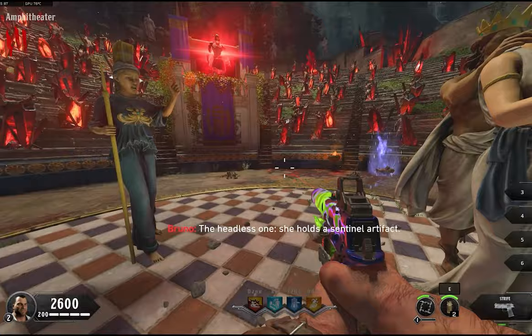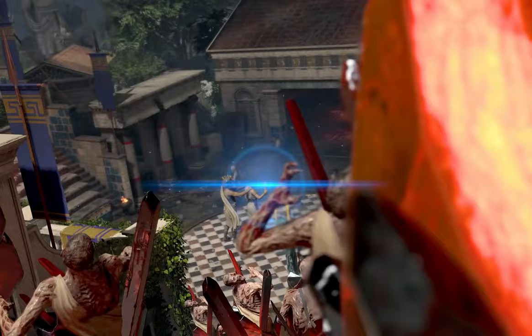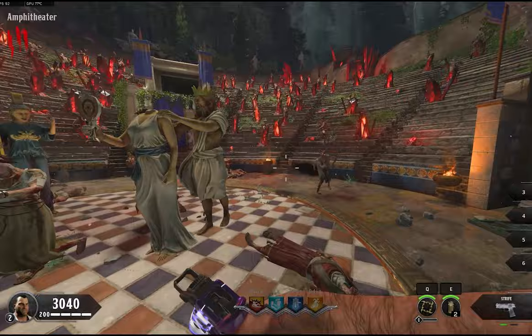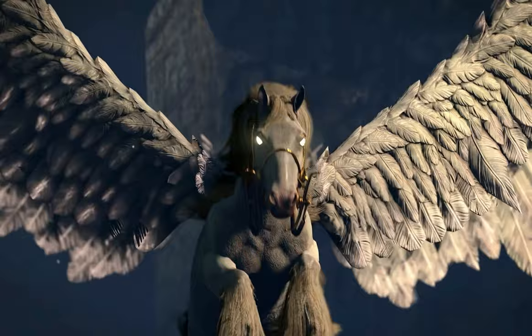Like the other chaos maps, the Easter egg begins with finding and activating the sentinel artifact. Upon activation, you're immediately put into a lockdown that quickly feels overwhelming once you realize how massive the horde of zombies is coming straight towards you. At the last second, your main ally is introduced and Pegasus swoops in to save the day.